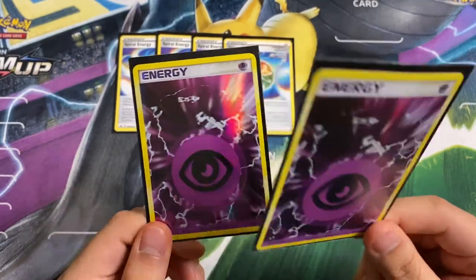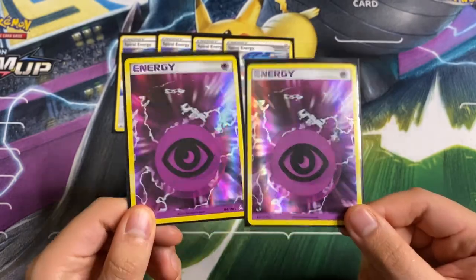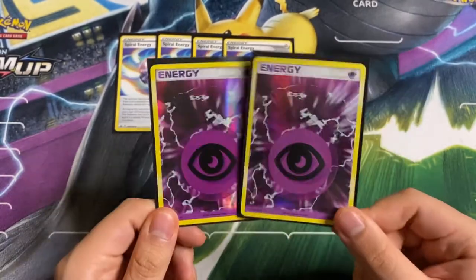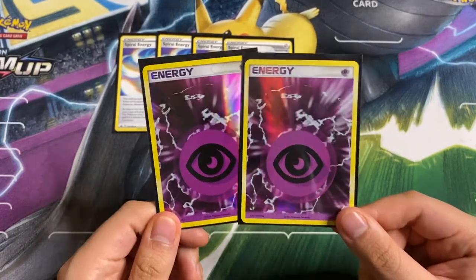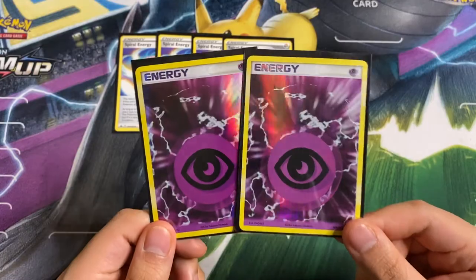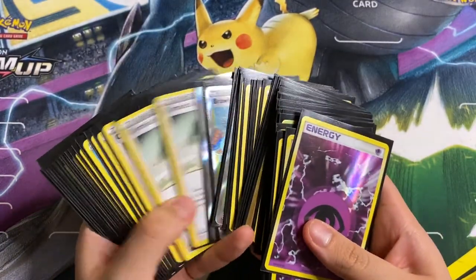The last card we play is Basic Psychic Energy and we only play two. It's searchable with Fog Crystal, and we technically have four accessible since we can grab both back with Ordinary Rod. I've never wanted more Basic Psychic and I think two is a perfect fit. That is the deck profile!